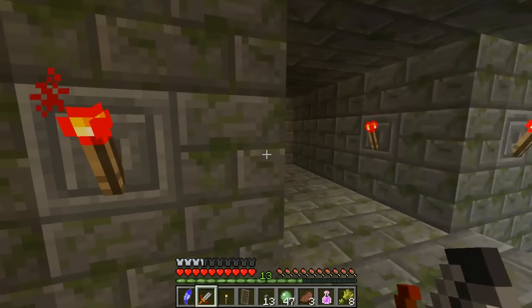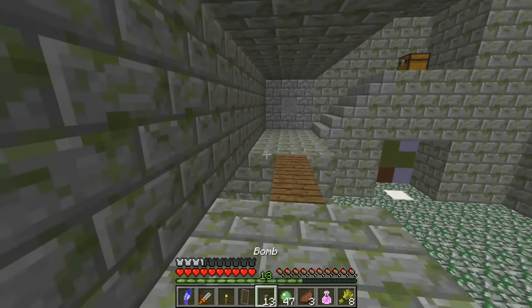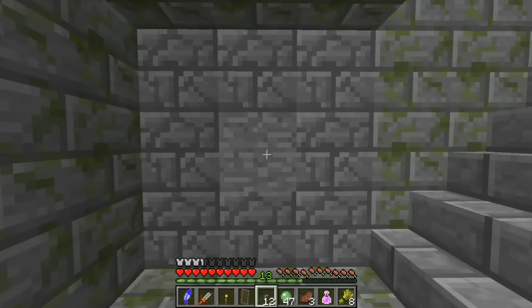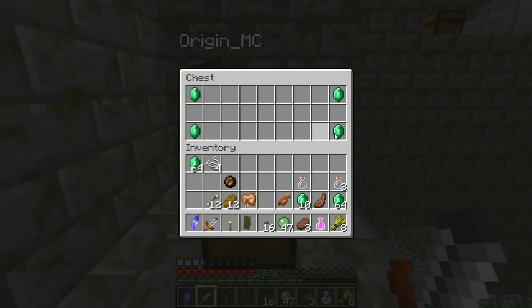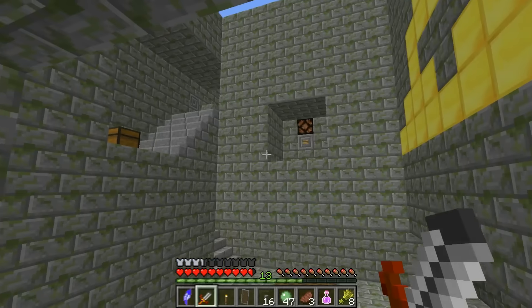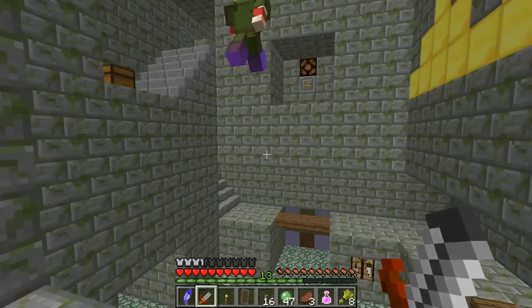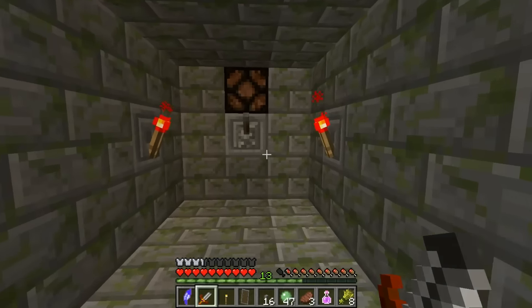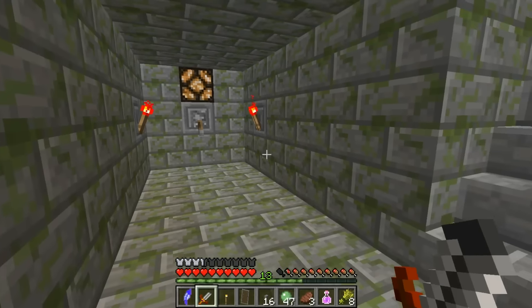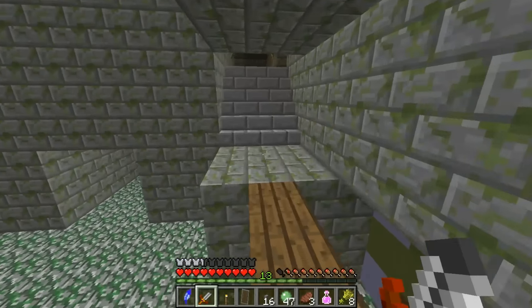Let's head up here. Got one of these. And another lever? That's three of them, and we still haven't had any message in chat yet. We got some bombs though - you can never have too much of those. Just go back down. Where else can we go? We can go this way.